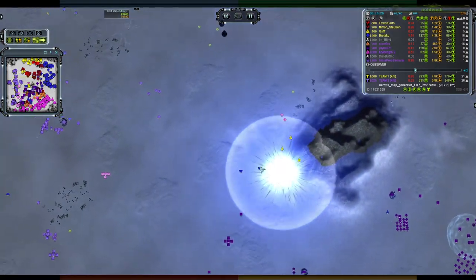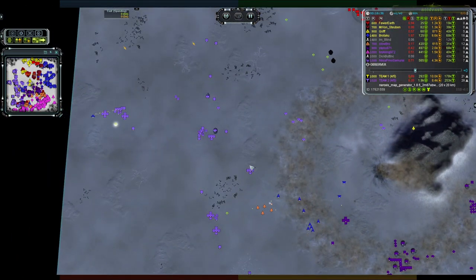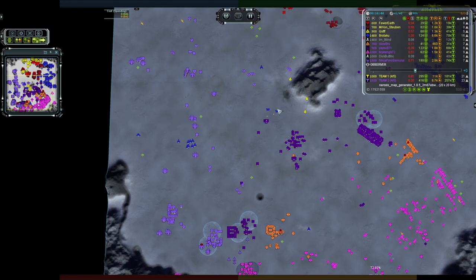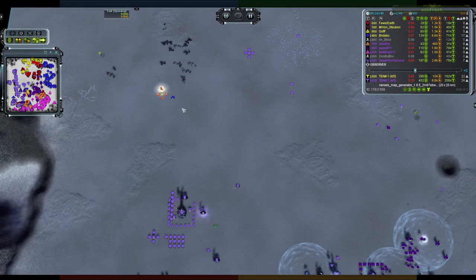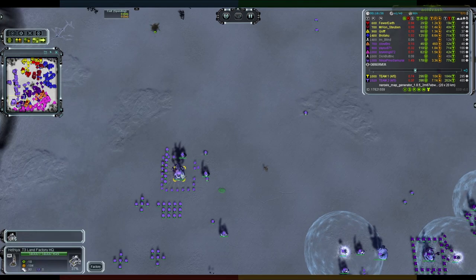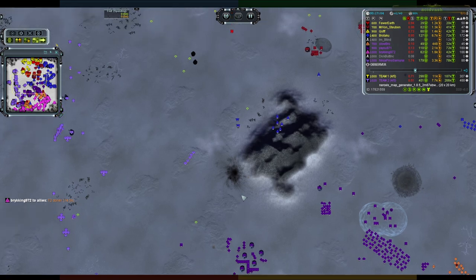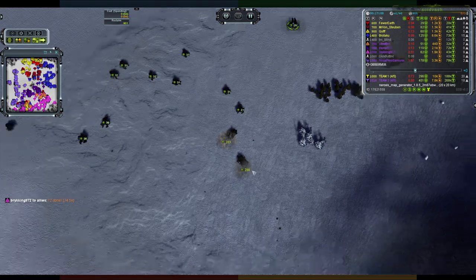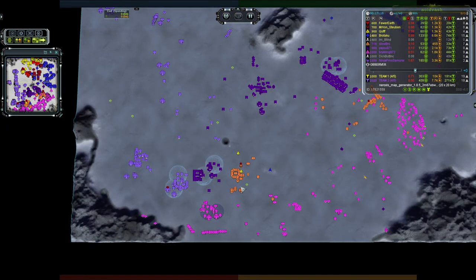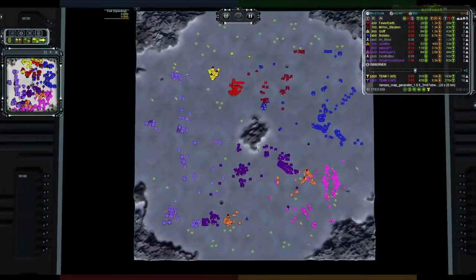Dick Butt has been taken out by a gunship — a couple of broadswords also out from Brotaku. They've actually taken out Dick Butt mid-field, commander caught out with no air support. That is just brutalization — T3 air capitalizing on the complete lack of opposition from team two. Apologies for missing that kill, but broadswords killing a commander is just unfortunate. The strat bomber finally gets shot down by a couple of lightning tanks from Ninja's production line. The broadswords fall back running into a horde of flak from Yayu.